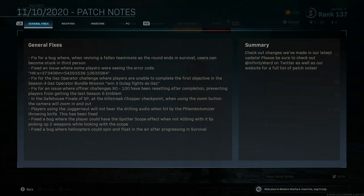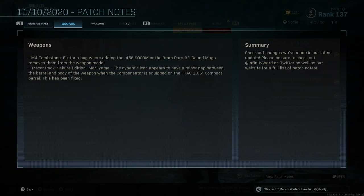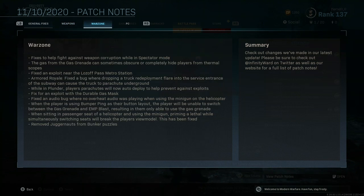They fixed a bug where helicopters could spin and float in the air after progressing in survival. For weapons, on the M4 Tombstone they fixed a bug where ADS-ing with the .458 Socom or the 9mm Para 32-round mags would remove them from the weapon model. On the Tracer Pack Sakura edition, the dynamic icon had a minor gap between the barrel and body of the weapon — that's now fixed so it looks better.